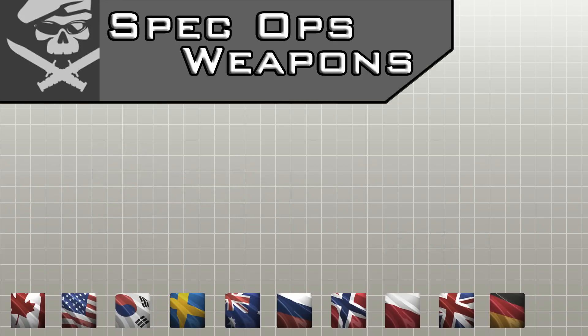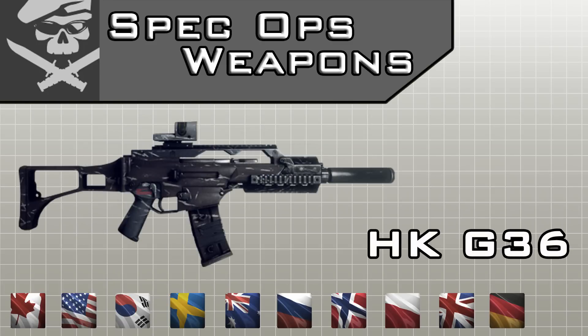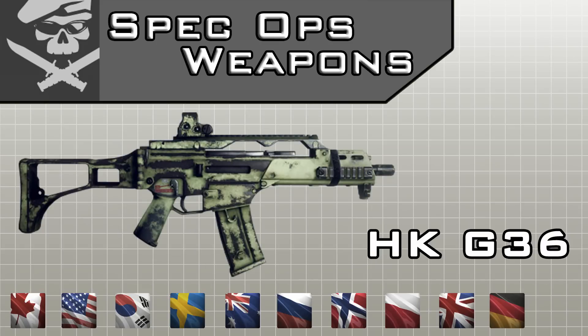Moving on, the next class is the Spec Ops class, which is one of my favorites in the game. It has 9 different weapon variants. The Heckler & Koch G36 has 3 different variable weapons in the game, unlocked by 3 special forces: the Australian, the German, and the Norwegian nations' special forces.